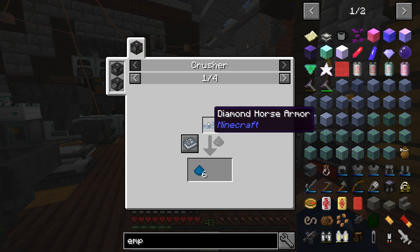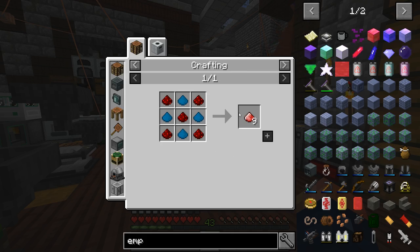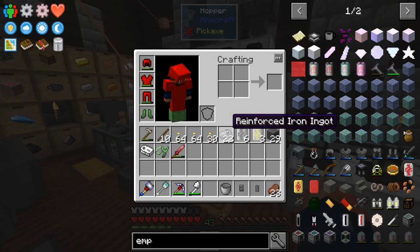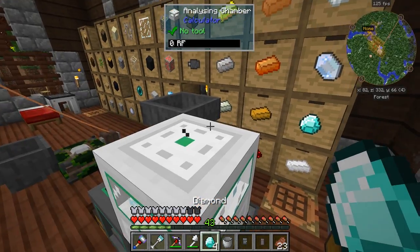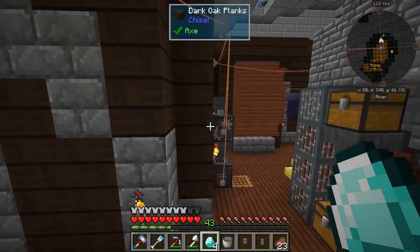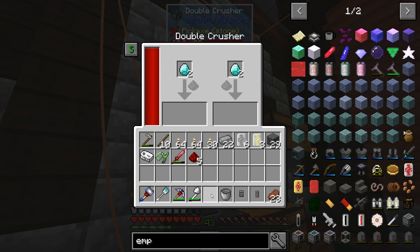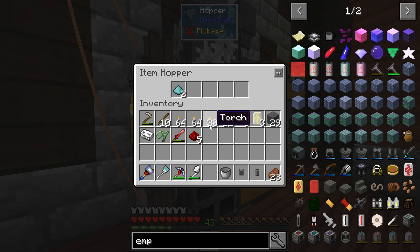Getting the crushed diamonds from Actually Additions — it's one-to-one, so we're going to need four diamonds and then redstone. That should get us enough. Four diamonds and five redstone — that will get us everything we need. We just put this in the double crusher and we'll have to keep an eye on it so it doesn't smelt. It's not smelting, so that's good. This is going to generate diamond dust for us — and we already have it. This thing is a lot faster because we don't have overclockers in these, but overclockers do make a pretty significant difference.